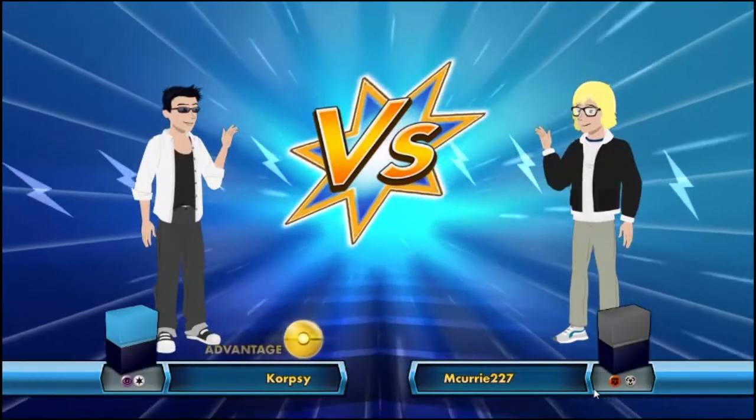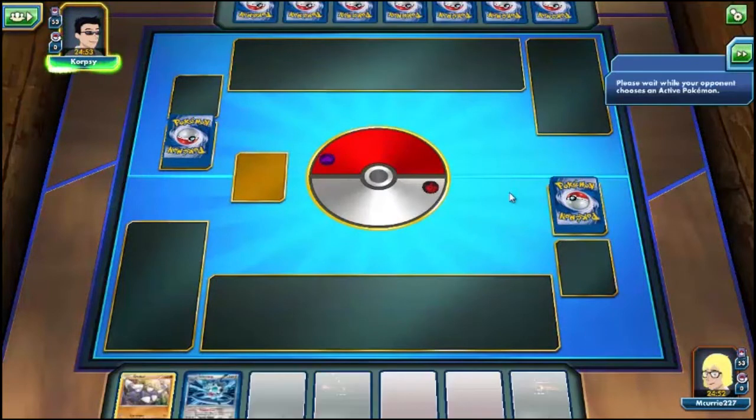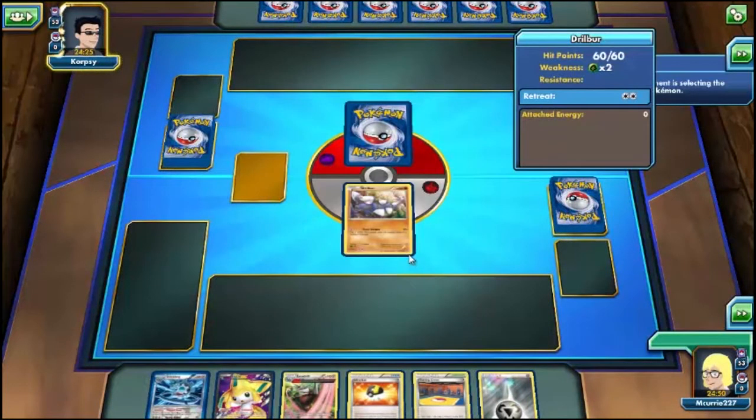Let's look for another game. We are facing Psychic and Normal type — hopefully this man attacks with his Zubats again. He's going to choose to go first. His name is Corpsy — that's a very morbid name, it actually scares me. Psychic and Normal, trying to think of what he's playing — probably some PTCGO jank. But we do have a Drillbear to start and a Jirachi. I am anxious to see what he flips over.